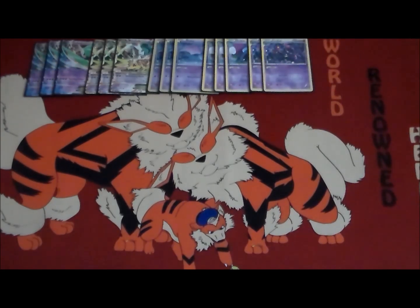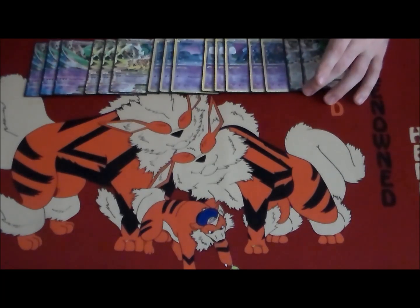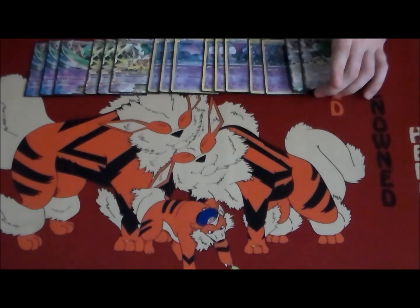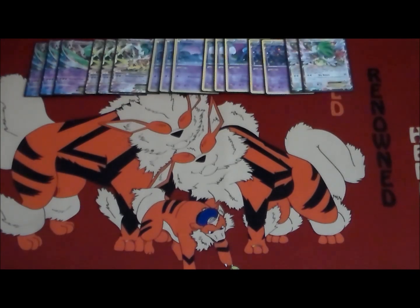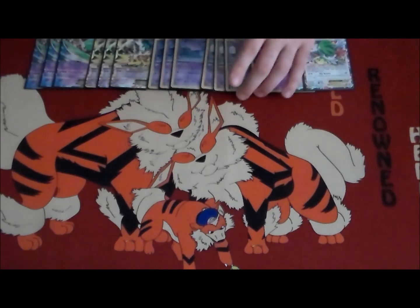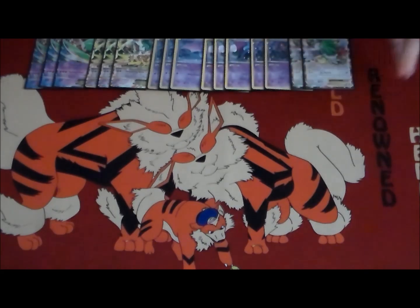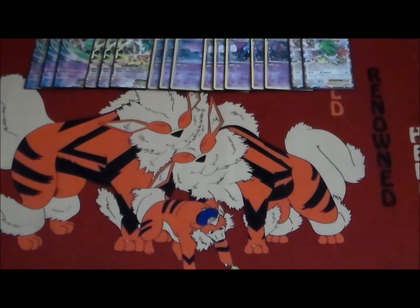So, 3-3-2 Crobat line. Two Shaymin EX for draw power — not really enough room in this deck to play four copies, but that's okay. With Trump Card gone, I feel like it's good to have in the deck but you don't absolutely need four copies. We also play a Jirachi EX, because searching supporters can be good as well. Not all supporters are draw cards — Lysandre says what's up.